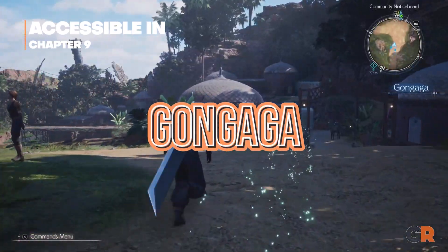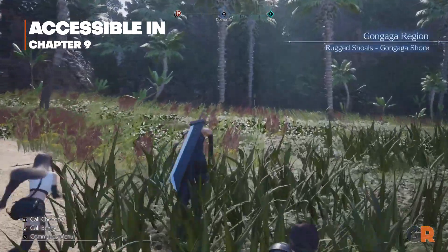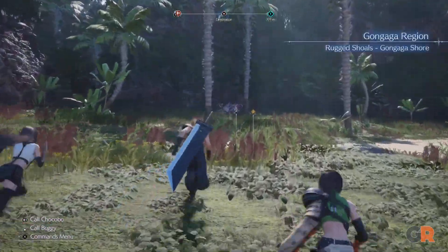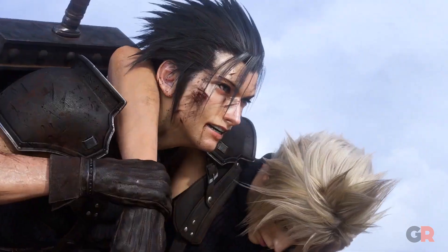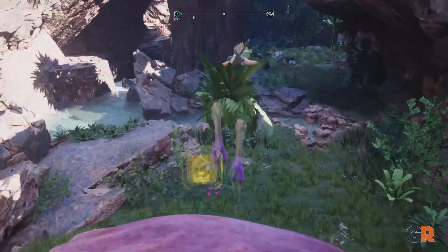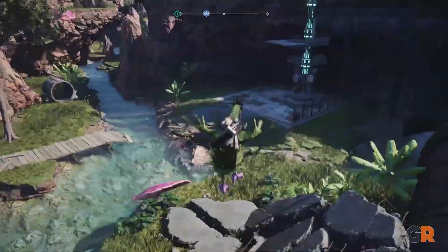Maybe the largest glow-up compared to its role in the original, Gongaga has been fully fleshed out to be a significant stop on your journey. Seeing the return of a fan-favorite Crisis Core character and connections to Zack Fair, this jungle region and its bouncing Chocobos have a lot to discover, even if you can get a little lost on those paths.